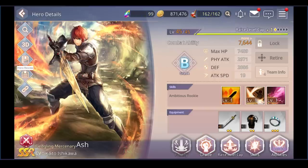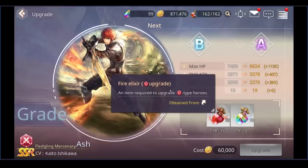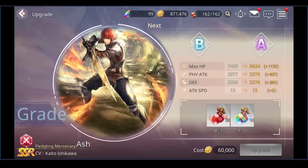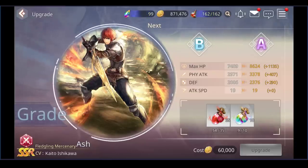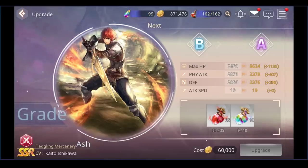The second upgrade type is grade. Right now Ash is grade B. This is an important factor I realized a bit late. You only need fire elixir to upgrade your unit from grade D upward, and every time you upgrade their grade they get huge bonuses to EHP, physical attack, defense, and sometimes speed. Later in progression you'll also need rainbow elixir, which is rarer but obtainable through content. Watch your gold here too.